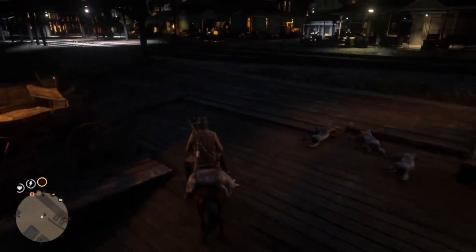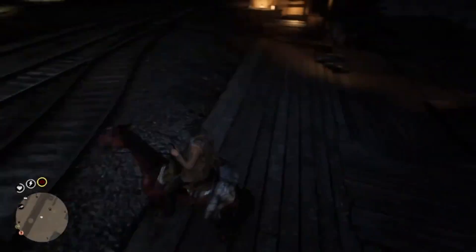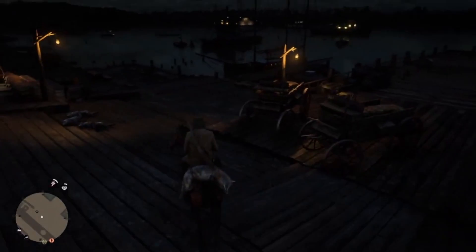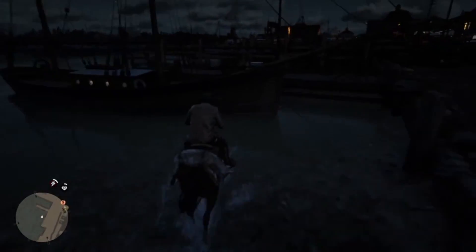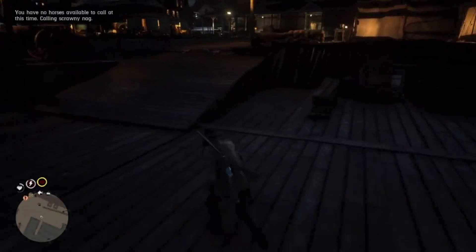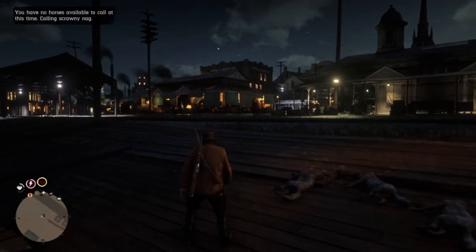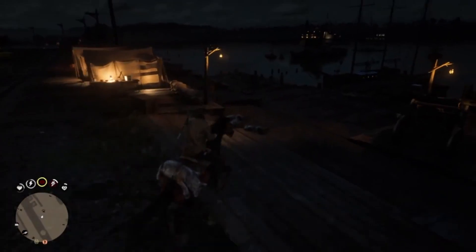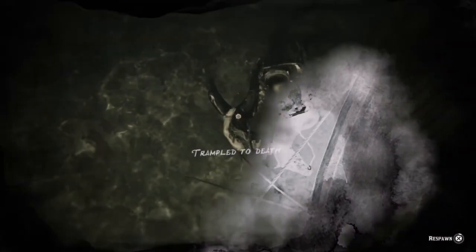A lot of people in the comments were getting wanted levels for animal cruelty. To avoid that, stand at this pole for a little bit near your duped animals, and all the horse carcasses should despawn. I had to do the first step again — ram into the boat and let the animal despawn — then start doing it. I recommend after getting about three or four dead horses, go stand at that pole and refresh the spot, because you really don't want animal cruelty with cops shooting at you. Sell once you get around four or five on the ramp, because if you get ten and then die, you'll lose everything.